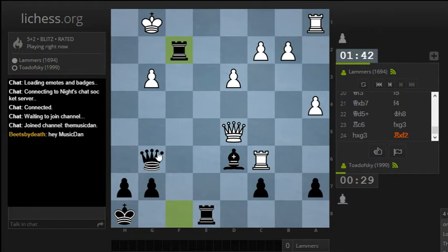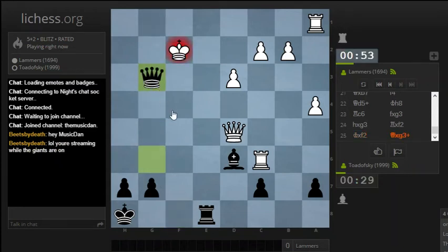The point here is that if he takes f2, I've got queen g3, and if he doesn't take f2, I'm still threatening queen g3. This is kind of a big threat, because I have three pieces remaining. After he takes the rook, I still have three pieces going after the king and he's got nothing defending it — just the queen that's kind of halfway defending it. So king f1 is forced.